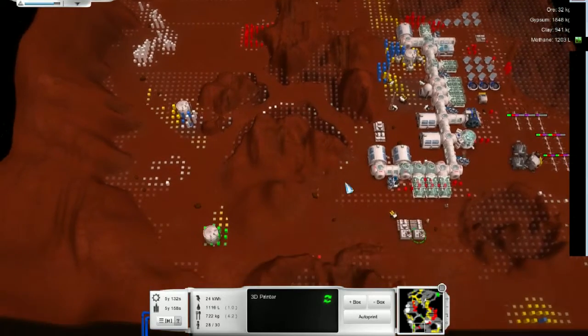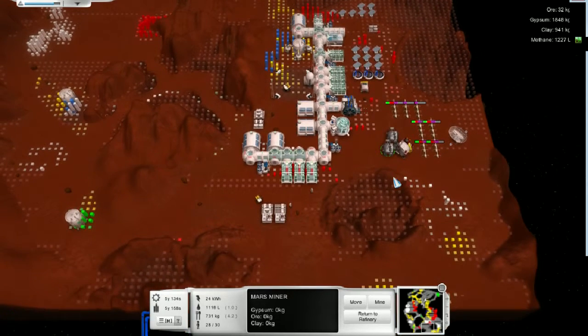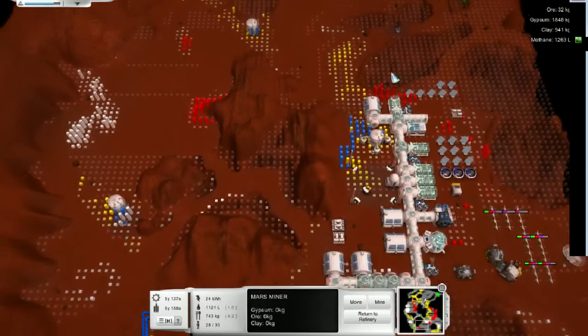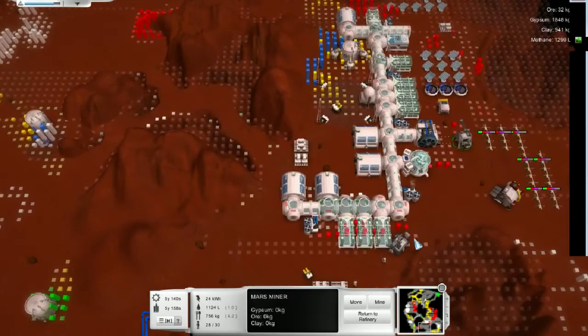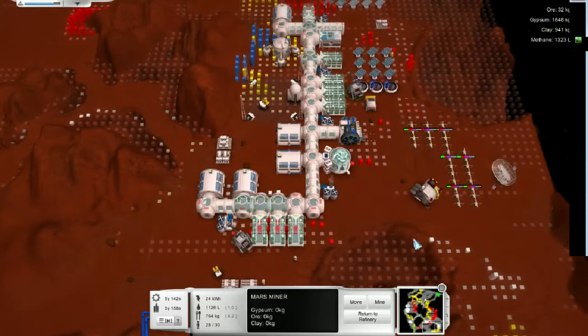Where are our miners? Oh, they're both here. Okay. So what do I need? I need ore, desperately. So I'm going to send one dude out there, send one dude here, I guess. Sure, why not? And we will get that stuff up and running.